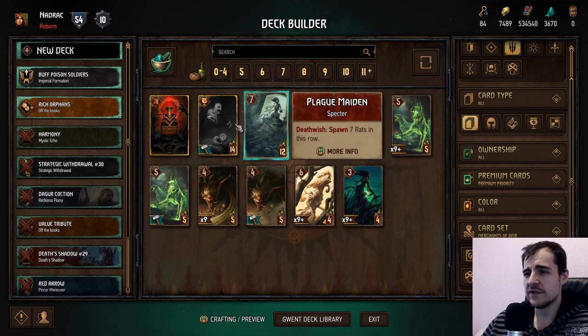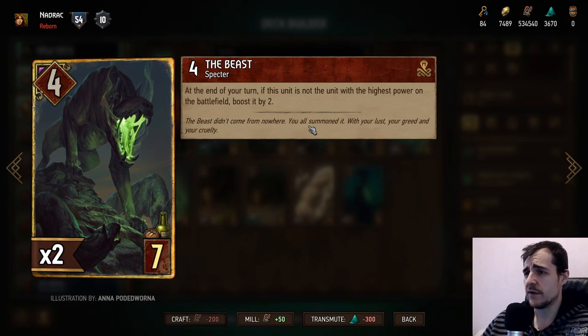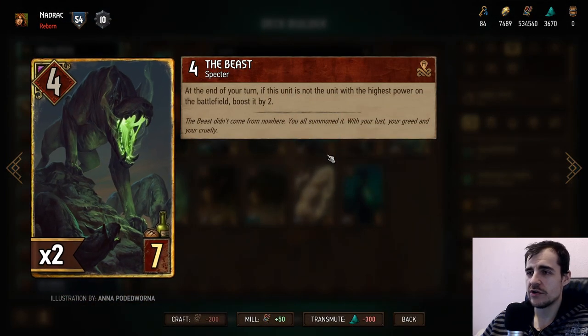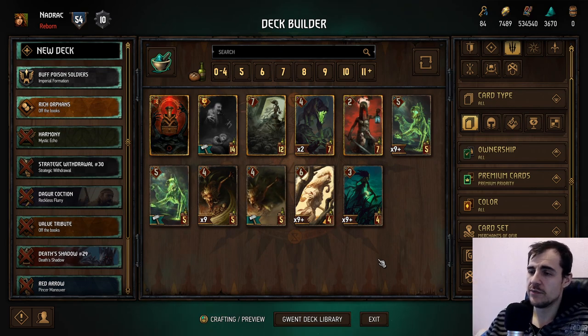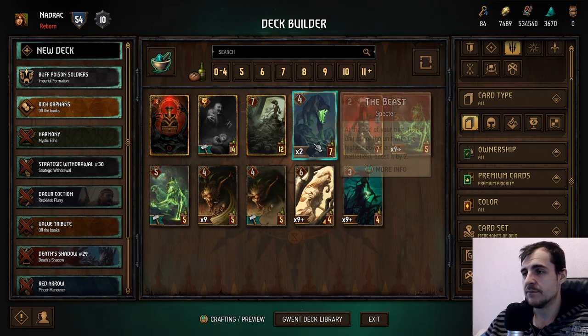The Beast: at the end of your turn, if this unit is not the highest unit on the battlefield, boost self by two. Monsters get a little bit of value generation here. The Beast becomes a six right away if you have something better on board, so it's decent — three to four range, playable. Of course you need an archetype that doesn't play many low-power cards. If you're running a big archetype with consume, this gives you some long-round value.